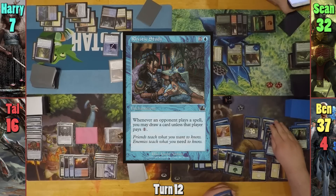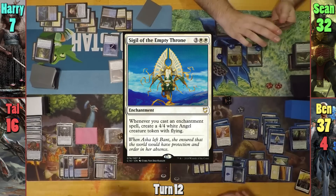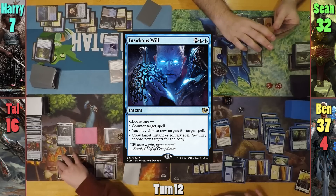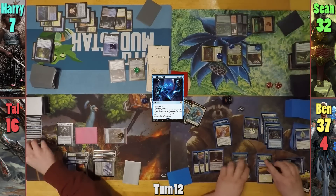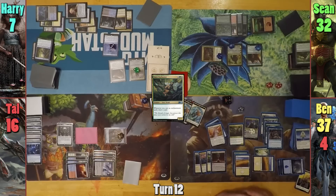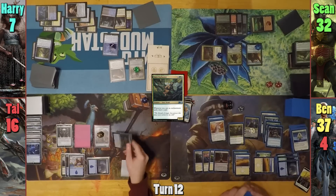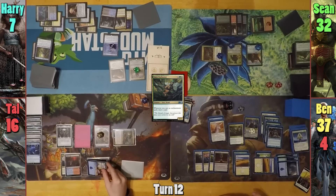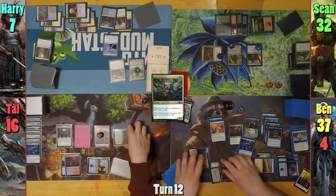Ben casts a Rhystic Study, drawing from the Presence. He then drops Sigil of the Empty Throne, but Tal counters it with an Insidious Will, even paying the one for it. Ben then upticks Estrid to untap his two lands, casts a Satyr Enchanter, and passes to Tal. Tal plays an Island and recasts Brutaclad paying the one for the tax, but Ben gets his revenge by countering Tal's spell with his own copy of Insidious Will.